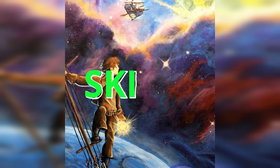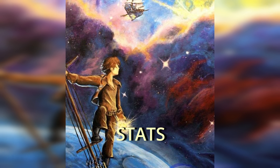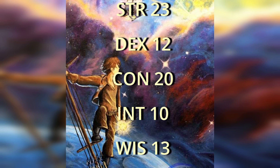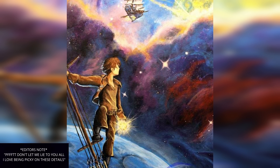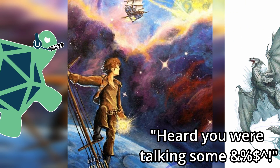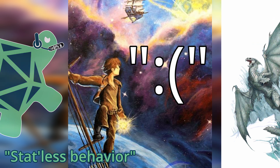Speaking of things that Wizards of the Coast held back on, the stats are another problem. It has 23 Strength, 12 Dexterity, 20 Constitution, 10 Intelligence, 13 Wisdom, and 15 Charisma. Its overall statistics do not look good for a dragon of its CR — a total of 93 makes it extremely weak overall.